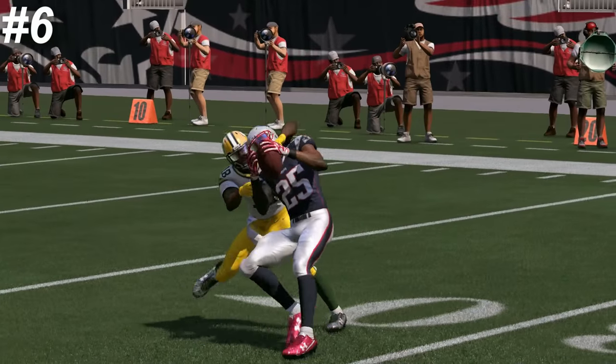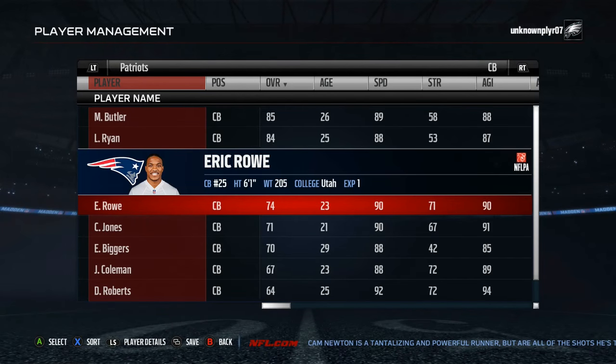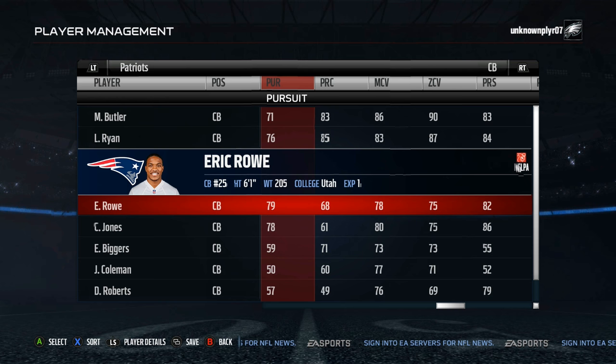Number 6 on the list is Eric Rowe. Rowe shows off his safety experience with 71 tackle accompanied by 90 speed, acceleration and agility ratings. Along with a slightly above average man rating of 78 and 82 press, if you need a man corner you can't go wrong with Rowe.